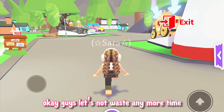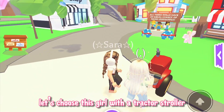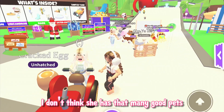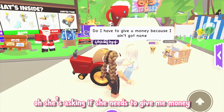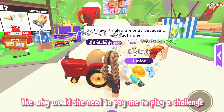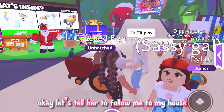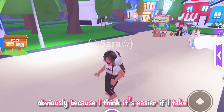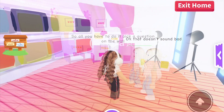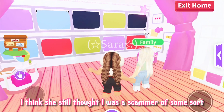Okay guys, let's not waste any more time and get right into the video. Who should we pick as the first person who will be playing this challenge? Let's choose this girl with the tractor stroller — I don't think she has that many good pets so this is perfect. She's asking if she needs to give me money. Guys of course she doesn't. Like why would she need to pay me to play a challenge? I'm not a scammer. Yay, she said she'll play. Okay let's tell her to follow me to my house. I am not going to tell her the rules yet because I think it's easier if I take her to my house first and tell her there.